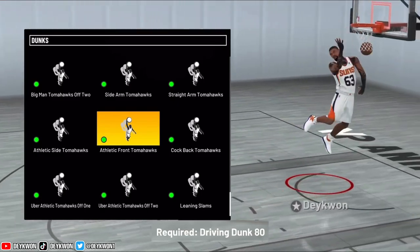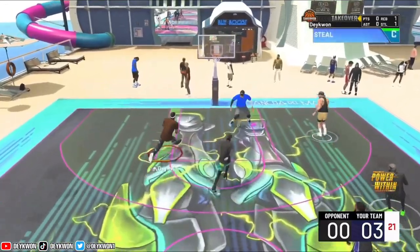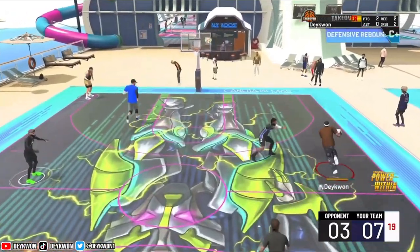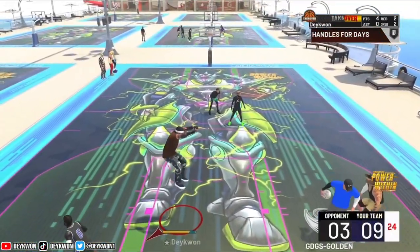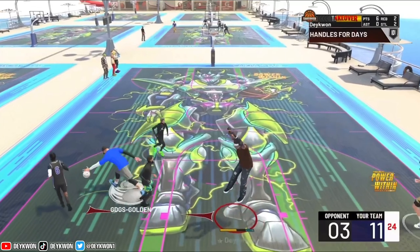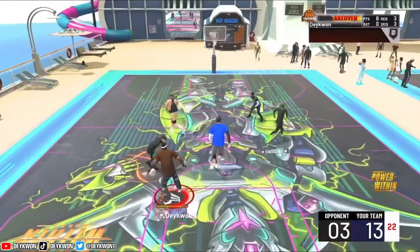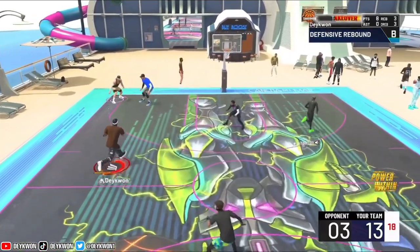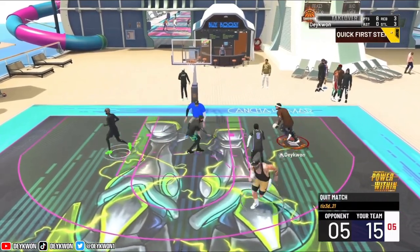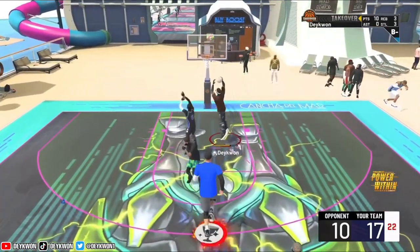This one also looks like a Kobe dunk package — the athletic front tomahawks. You get these at an 80 driving dunk. The main Kobe driving dunk animation is basically what this dunk package is: the two-feet, cock-the-ball-back tomahawk. It only has one animation for driving in that package, similar to the sidearm tomahawks. It looks more like the Kobe dunk package — but do we need to use it in this game? No. R.I.P. to that man, but I'm trying to make my dunks. The animations look nice, but not when we're getting blocked, and people will probably mistake those for contact dunks.